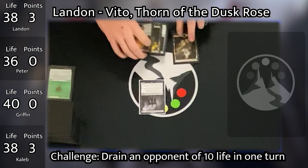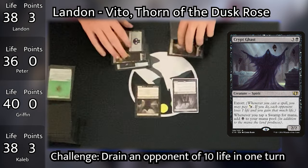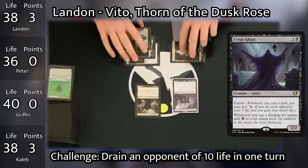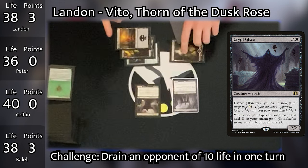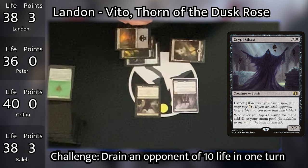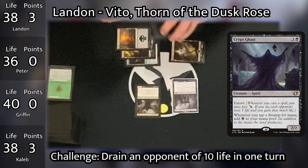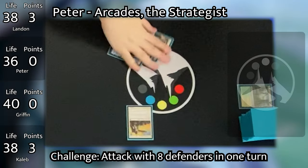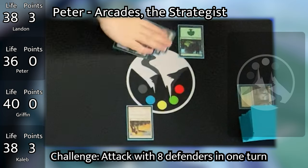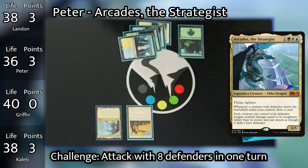Landon goes to his turn, untaps and draws, and taps all 4 lands to cast Crypt Ghast. The Extort on Crypt Ghast combined with Vito is really good — those Extort triggers are going to cause a lot of draining over time. Landon passes to Peter, who draws, plays a Forest, then taps 4 mana to cast his commander Arcades. Card spotlight: Arcades the Strategist lets your creatures with Defender attack with their toughness and draws you a card every time you cast a creature with Defender — having card draw stapled onto a commander is no joke.